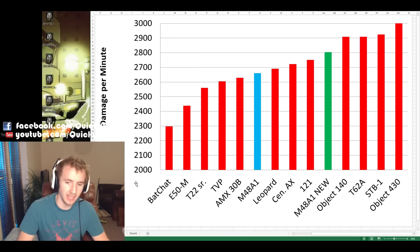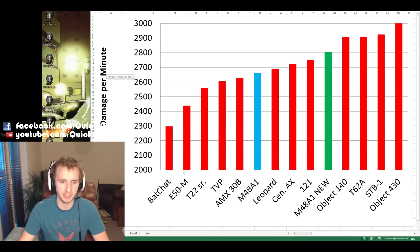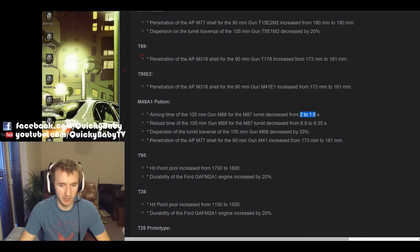This is very significant for the M48A1 Patton, as this graph highlights. Along the y-axis we have damage per minute, and along the x-axis we have all of the tier 10 medium tanks. The blue represents the M48A1 in patch 9.12, with the only readily available vehicles having worse DPM being the AMX-30B and the E50M — and of course the Bat Chat, but that has an autoloader. Now the M48A1 is going to leapfrog the Leopard, the Centurion Action X, and the 121 to bridge the gap between the 121 and the Soviet medium tanks. And considering it's getting that slight aim time buff as well as 33% decreased dispersion when you turn the turret, it's time to ready those engines again.